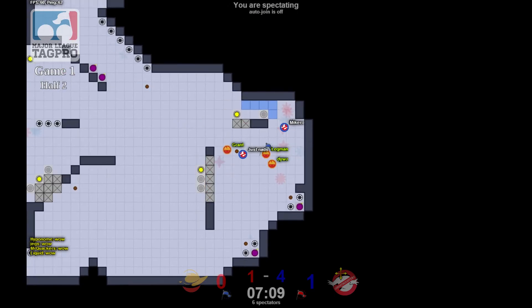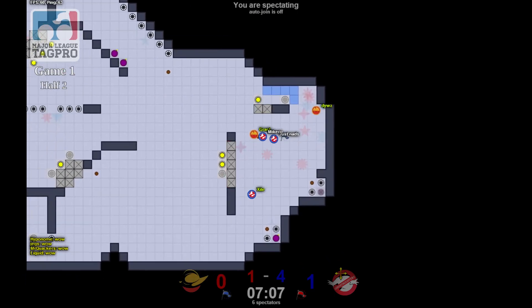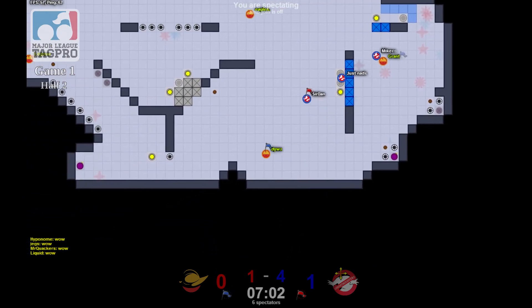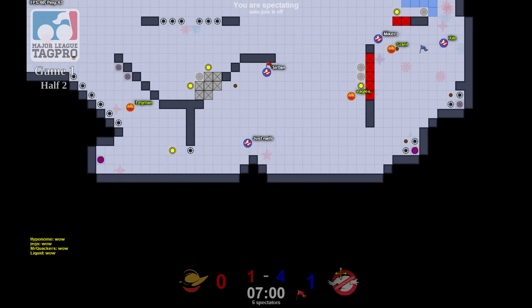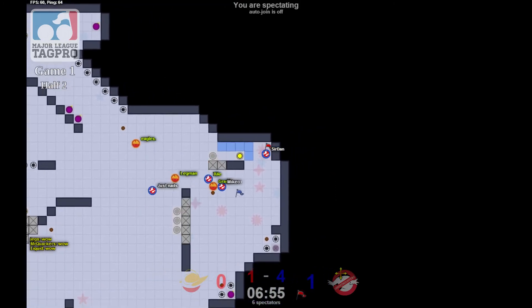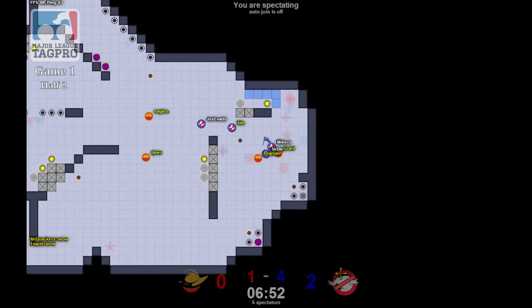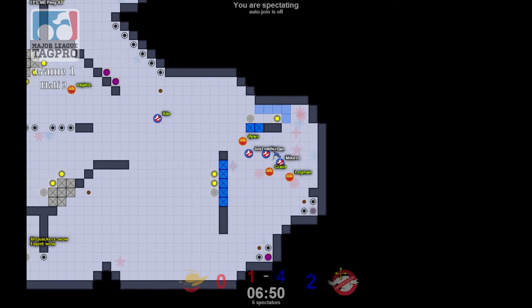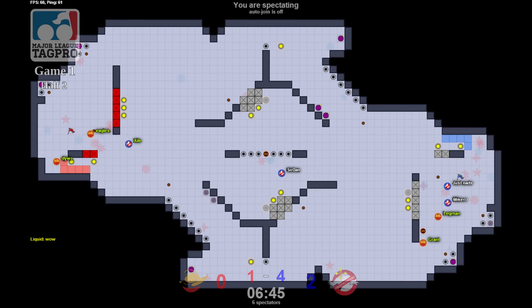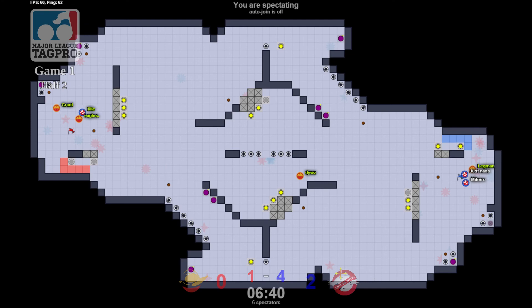Micro with some nice blocks, but the other team's able to force in numbers and push him off. Sir Dan and Just Nads — Sir Dan runs around and is able to make the cap. See if we can get a reset — haven't seen one of those lately. Sir Dan with juke juice in the middle. D-Wiz makes him pay for it. Love those team boosts — I wish they were on every map.